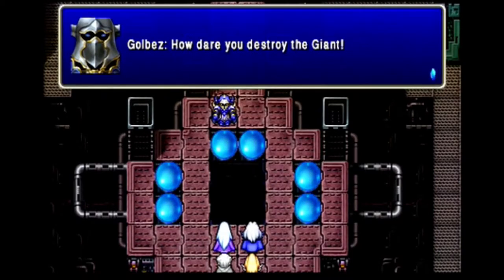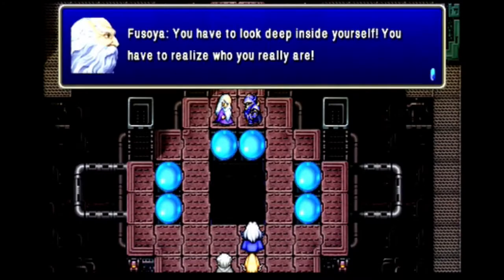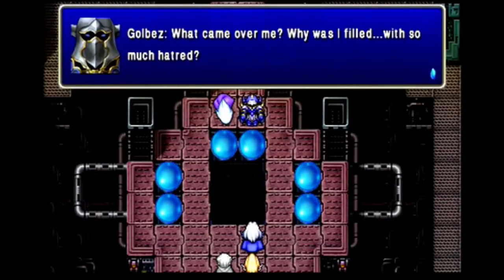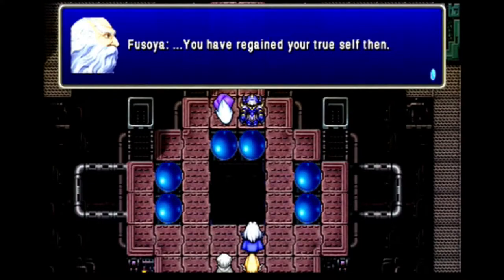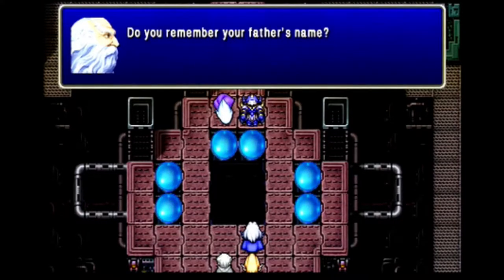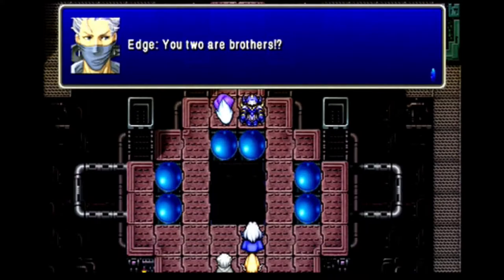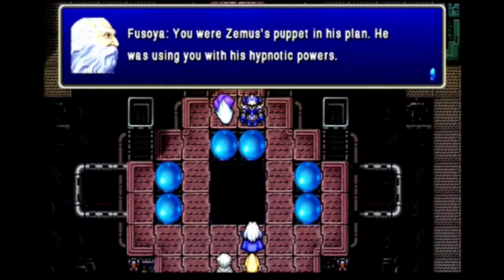Golbez barges in, pretty pissed we broke his new toy. But Fusoya approaches Golbez and tells him to look deep inside and realize who he really is — he casts a spell that knocks them both down. Suddenly, Golbez becomes aware and doesn't understand why he was filled with so much hatred. Now Golbez's true self has been restored, Fusoya asks if he knows his father's name — to which Golbez replies: Kluya. This of course makes Golbez Cecil's brother. It also answers another lingering thing Kluya mentioned back at Mount Ordeals: by giving Cecil the power of a paladin, his own pain would grow, because he was giving one of his sons the means to kill his other son.